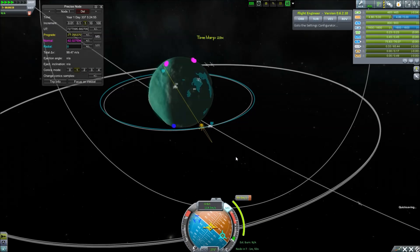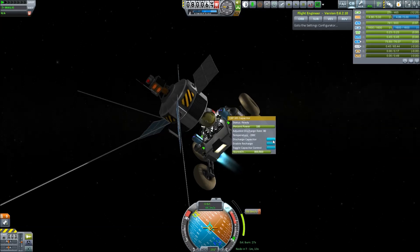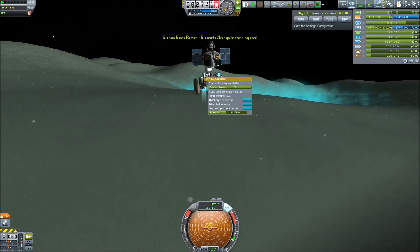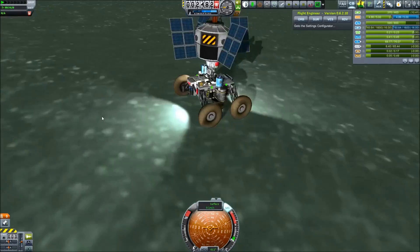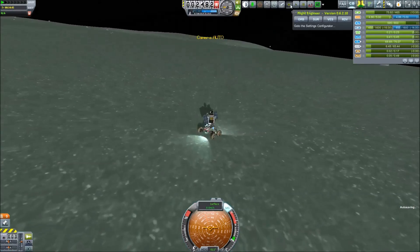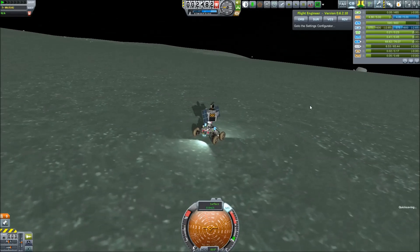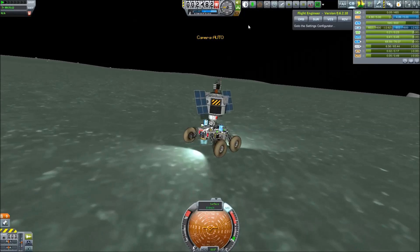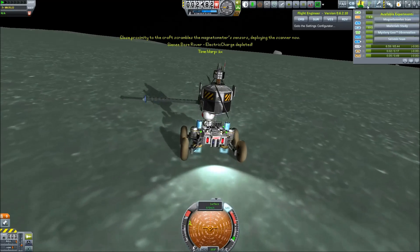If you remember, I do have Fine Print installed — it's a mod which gives us new contracts. One of the contracts states that we get to a certain location and retrieve some data there by driving around. When we run out of power I have these two blue capacitors on the side — I can charge them up and unload them if I'm getting low on energy. We have a successful landing on Minmus. I was trying to use ScanSat to find where I need to go until one of my viewers told me you can just click on one of the locations and they pop up on the navigational system.